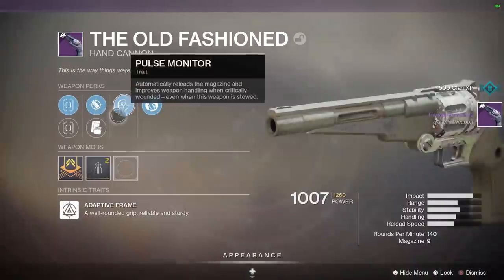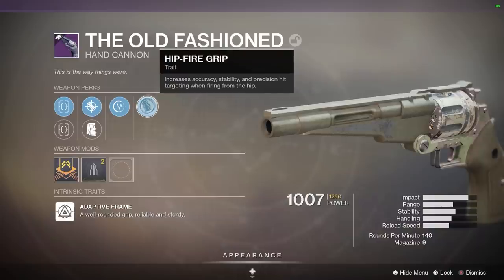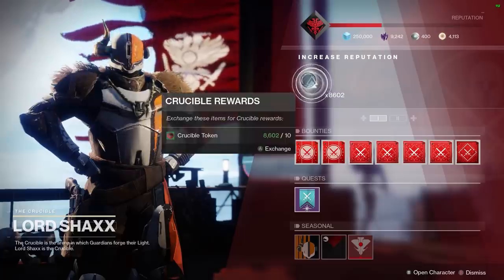The Old-Fashioned rolled pulse monitor and hipfire grip. You might laugh, but both of these perks have just been buffed - hipfire got a huge buff, and pulse monitor, as you can see right here, automatically reloads the magazine and improves weapon handling when critically wounded, even when this weapon is stowed. So yeah, pulse monitor got a decent change. I'm actually going to hold on to this one.